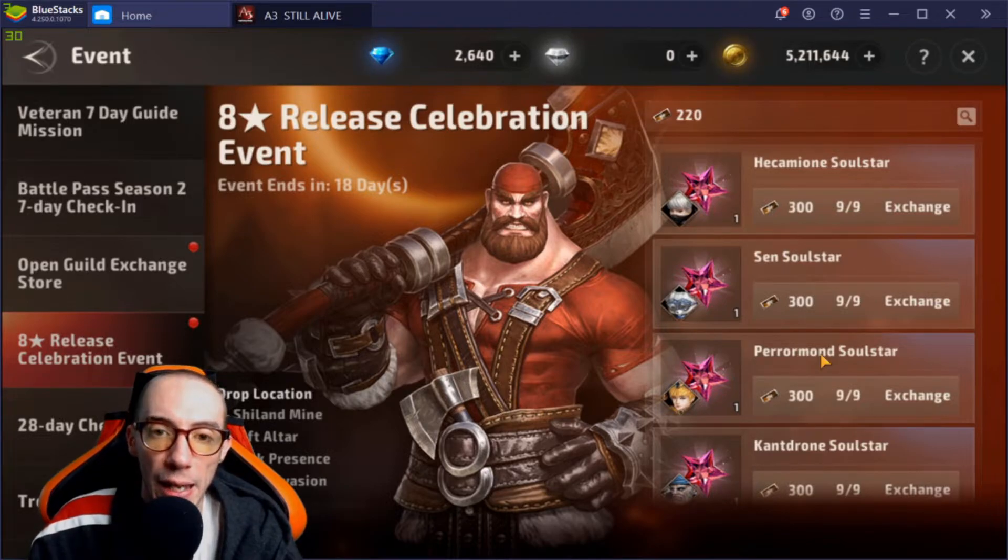From the celebration event you can get five-star heroic soul anchors — whatever one you want per day. If you buy the extra ticket, you can get 30 from the Shill and Mine, 30 from the Rift Altar, 40 from Dark Presence (20 per run, twice a day), and 40 from Dark Invasion — so 40 total per day each. All in all, if you do all of them every day you should get around 140 celebration tickets per day. The event runs about 20 days, so you could get 2,800 total if you do everything every day.